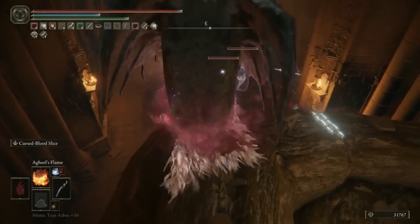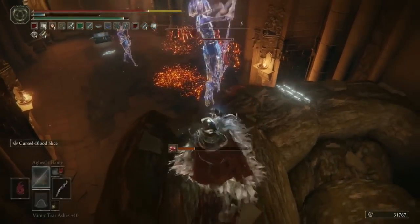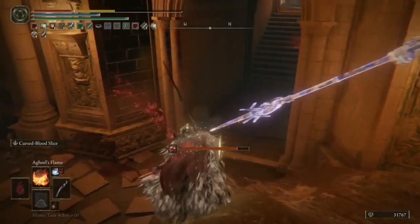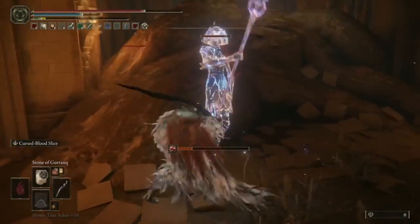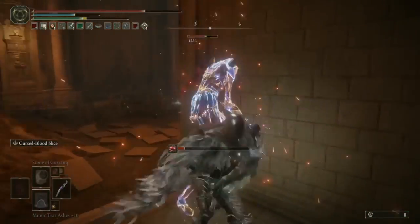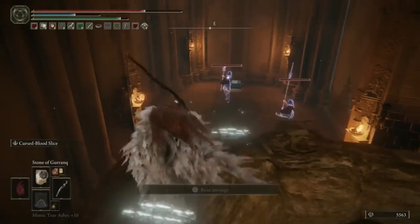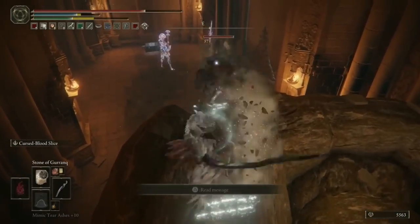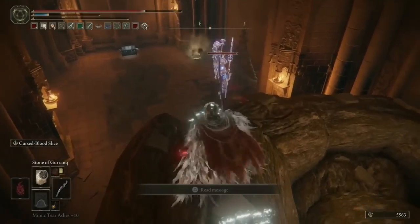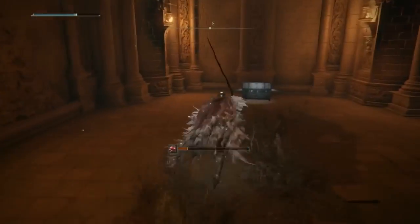Just four direct hits from the Stone of Gurranq and they are shattered, now susceptible to every single attack. This spell trivializes these guys and makes this area much more manageable. Once all three are shattered and obliterated, we come back to where they were, open up the chest, and are treated to the Rotten Crystal Sword. Like the Rotten Staff found earlier, it's essentially the same as the Crystal Sword but with slightly reduced base stats and inherent Scarlet Rot.